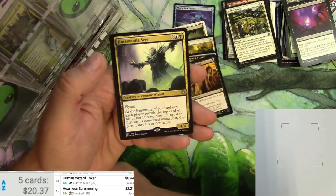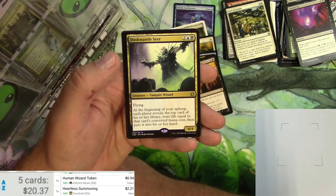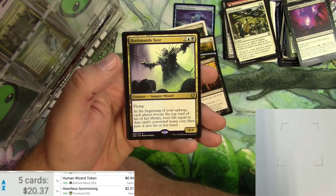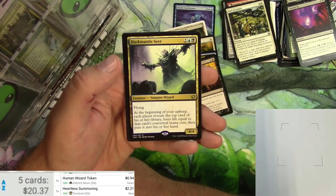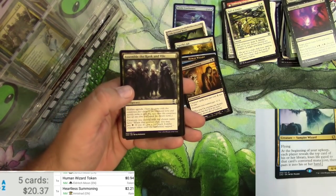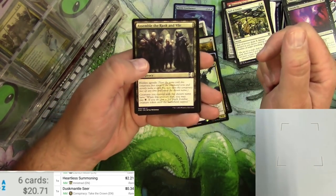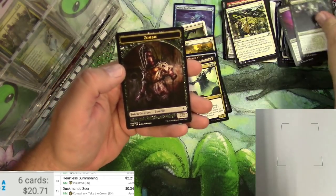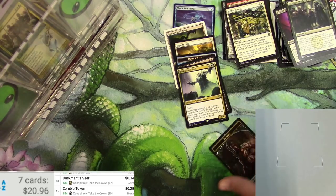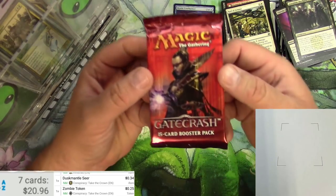Dusk Mantle Seer is a 4/4 Vampire Wizard for four. It's got flying. At the beginning of your upkeep, each player reveals the top card of their library, loses life equal to that card's converted mana cost, then puts it into their hand. It doesn't see much play — hard to pull off I think. Assemble the Rank and Vile Conspiracy, common, and a Zombie Token, which is kind of nice. Vampire Tokens end up being a lot because they're somewhat rare.